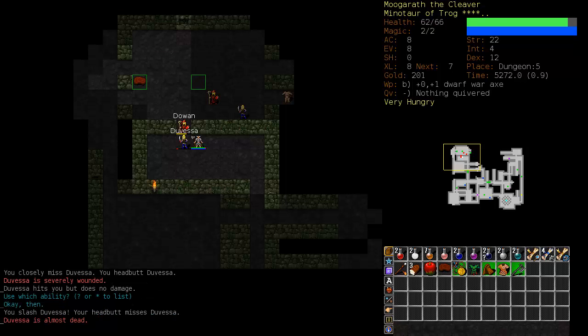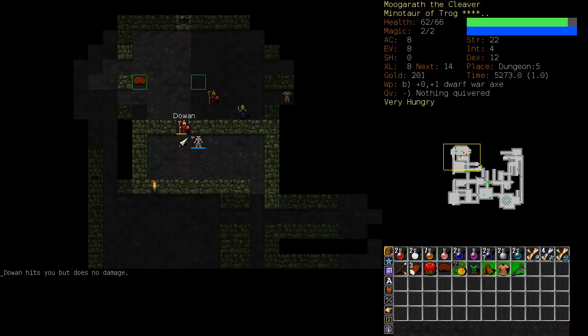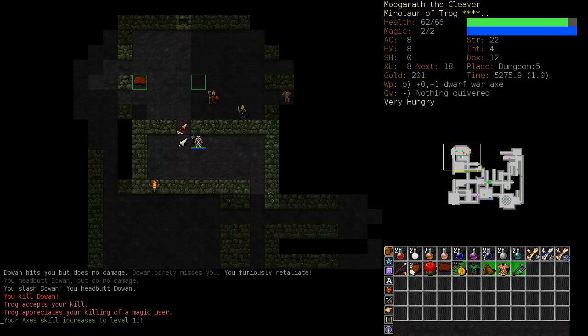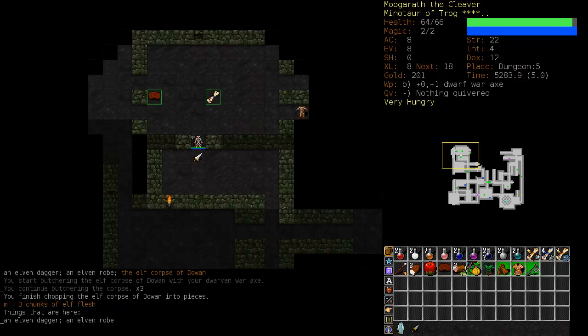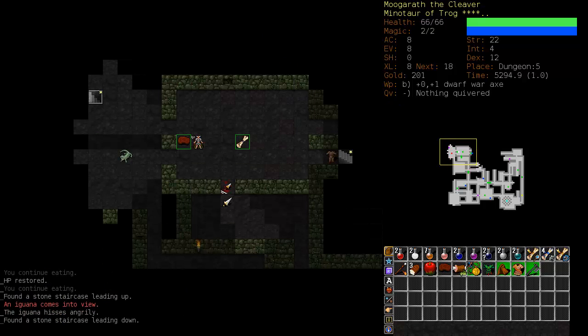Let's continue to fight Duvessa. We've got them both now, but I think the next shot will kill Duvessa. And there she goes. Dawan has just hasted himself, but that's okay - he's very weak. Let's just chop him up with our axe. We have one corpse - let's eat that. Would have been nice to sacrifice it, but what can we do?